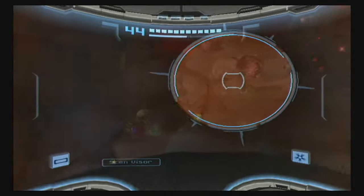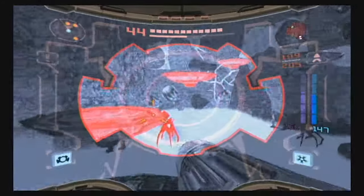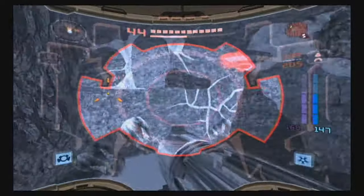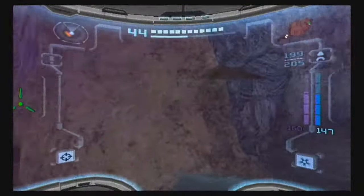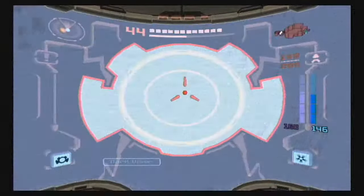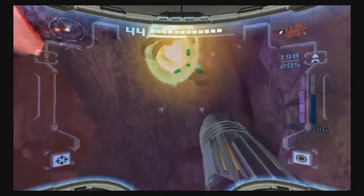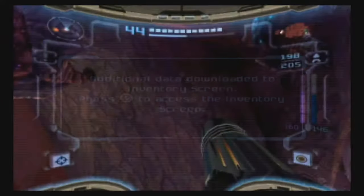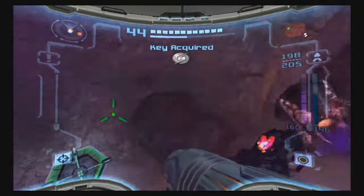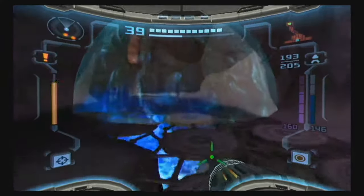There are a lot of platforms here and you can ride the platforms, or you can kind of screw attack across. I've had some difficulties screw attacking across this before for whatever reason, but in any case the key that we are looking for is here. We'll pick that up, then drop down to the lower level and take this super missile door.